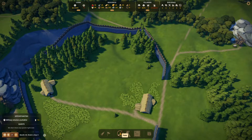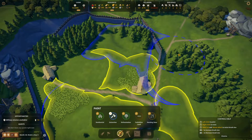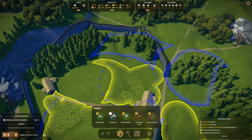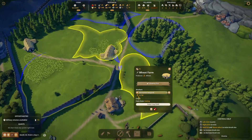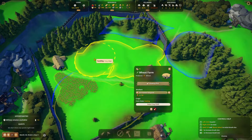It looks like we have cut enough right now. We can actually leave that one on cut. We have already cut enough here to increase this field right here. So we want to remove this field and then go this way instead — go this way right here.